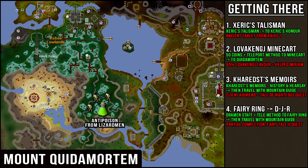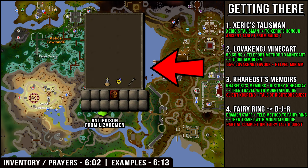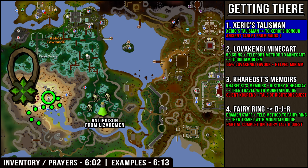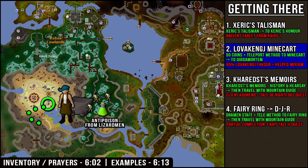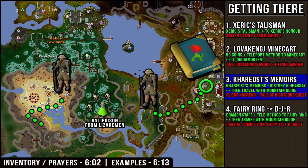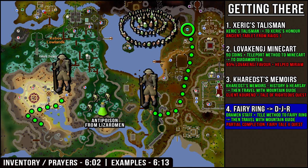Let's go over how to get to the Mount Quidamortem location. The fastest way to get here is by using a Xerix Talisman to Xerix Honor and then running south. Another fast way is by using the Lovacaine Minecart network to Quidamortem and then running south. In this picture I've ranked from 1 to 5 the closest teleport to a minecart. The next best method is using the Coretz Memoirs to Shazian, running west to the mountain guide, and traveling with him to Mount Quidamortem. You can unlock the mountain guide permanently just by speaking to him once on Mount Quidamortem. The other option is using the fairy ring code DJR, using the mountain guide located south, and then running south from Mount Quidamortem.